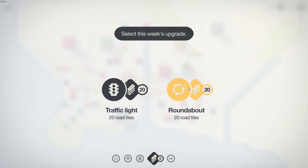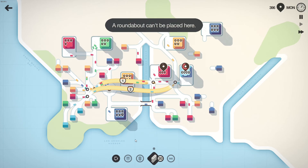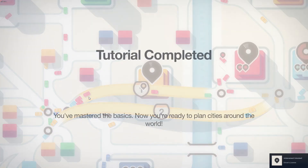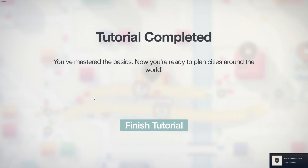Traffic light or roundabouts? Aren't roundabouts supposed to be more efficient than traffic lights? I don't know if that's the case for this game. Uh-oh. Maybe I should have used the traffic light, I think. Did I fail? Oh, I completed it. I was like... hopefully I did not fail the tutorial.